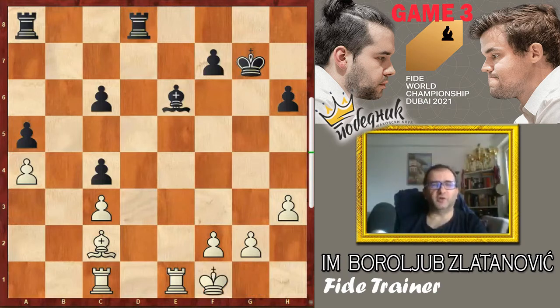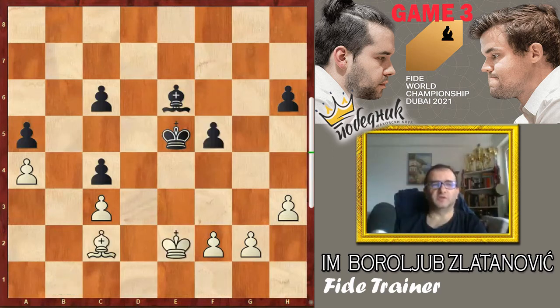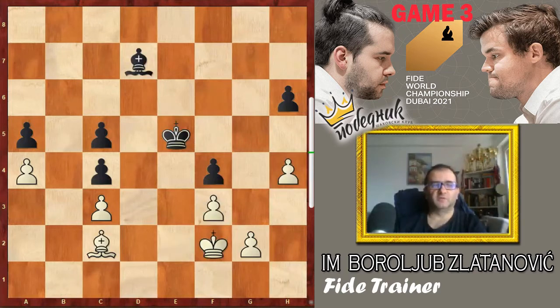White decided to play king f1. After rook a b8, both players just went for simplifications. And here it is a draw because no side can make progress after setting pawns on dark. White set a barrier with f3 and h4 and both opponents agreed to a draw. So maybe that was the game with much less play than game number one and game number two. Maybe the opponents are just tired after game number three. There will be three days off, so I expect to see real fire on the board in game number four.